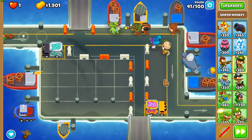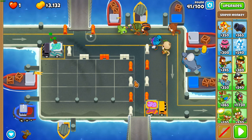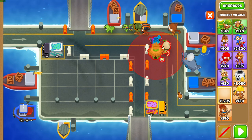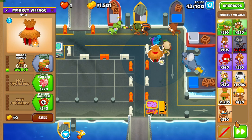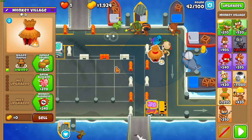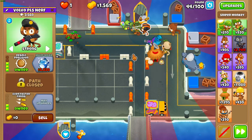Gwen's first ability is sneaky good against the round 40 MOAB — she's quite the underrated hero actually. At the end of round 41, get a village and place it below Gwen as high as you possibly can. Then give it Bigger Radius — that right sniper should be in range of the village. If it isn't, you're going to have to restart. From this point on, you can turn auto start back on.